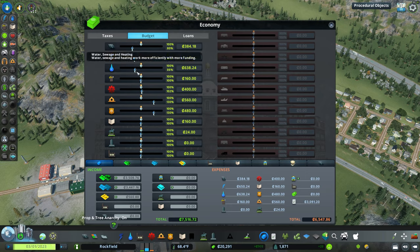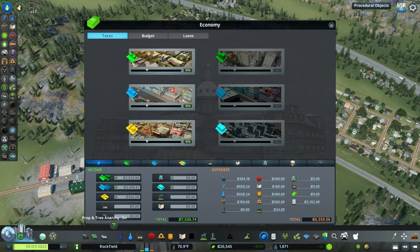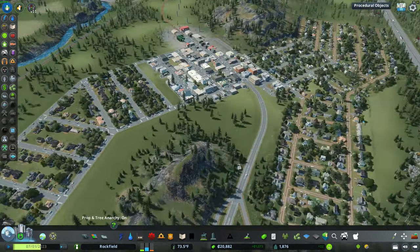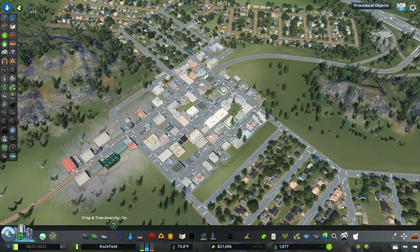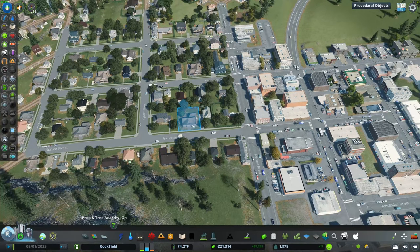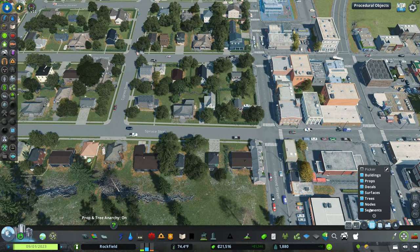Now that the reservoir is fixed, I can probably turn the water budget back down — we don't need it that high anymore. Setting water and electric both to 85. Trash is good, healthcare is fine — will bump health care a little. Let's also raise taxes one more percent to try to generate more income. Then thinking about rezoning some residential blocks to commercial since demand is higher.